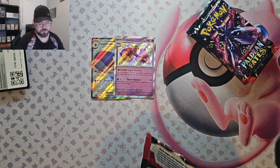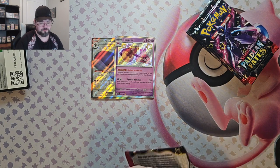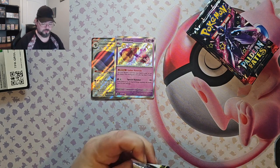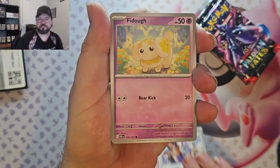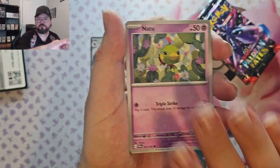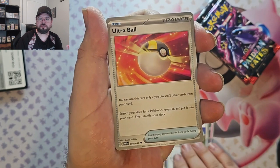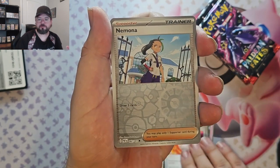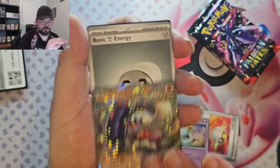Next pack we got: Alday and Student, Fidough, Haunter, Natu, Professor's Research, Maschiff, Ultra Ball, Nemona Reverse, Chansey Reverse, and Great Tusk EX.